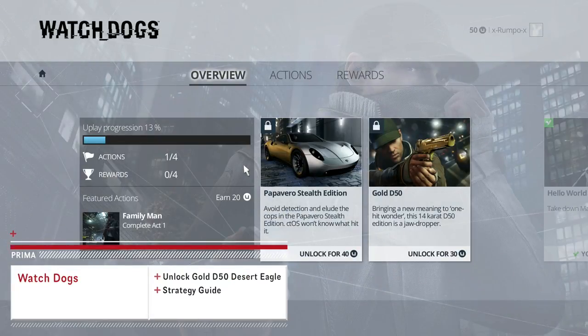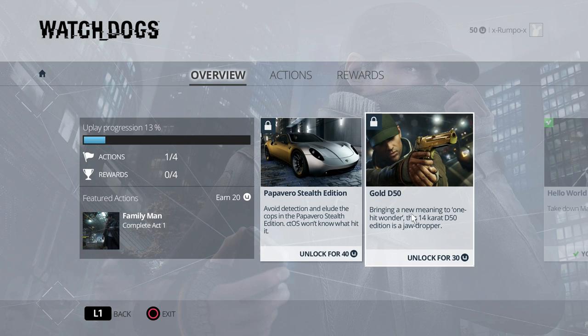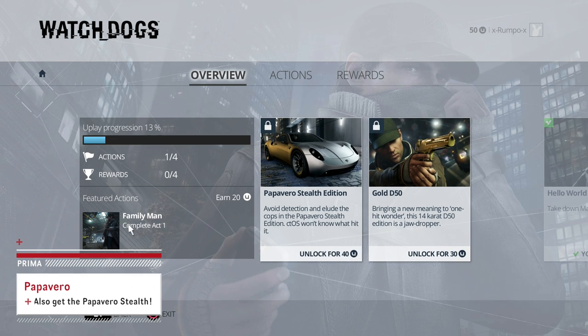What's going on everybody, it's Brumpo here and today I am bringing you another Prima Games video. This time out we are covering Watch Dogs and I will be showing you how to get the gold D50 so that you can use it in the game.